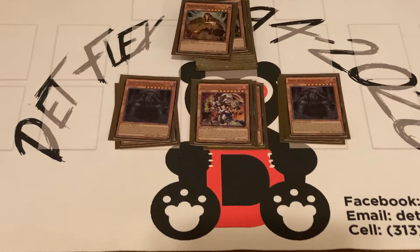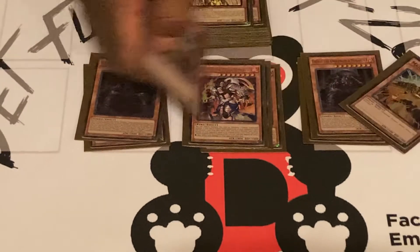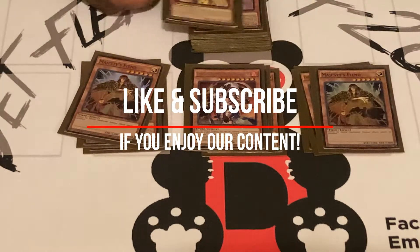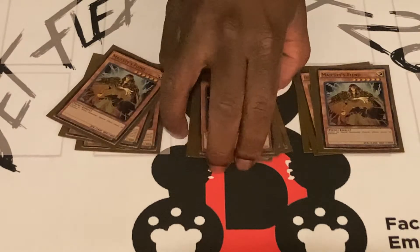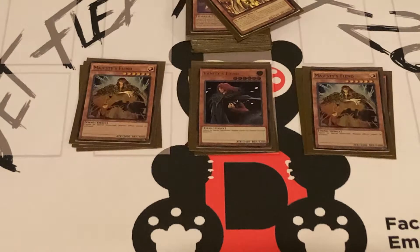Thalos — when he's tribute summoned, I get to look at my opponent's hand and send one card. If it's a monster, they take 200 times their level in damage. I also play two Manatee and one Vanity. I want to play more Vanity but only have the one. So if I had more, I would play two Vanity and one Manatee.